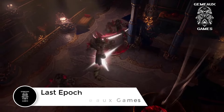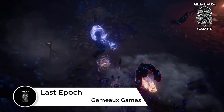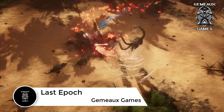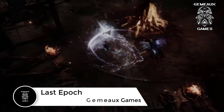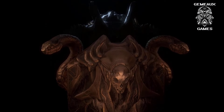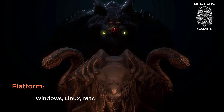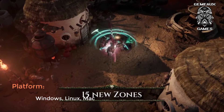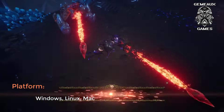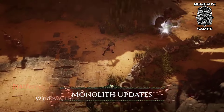Next up is Last Epoch, an action RPG with hack and slash combat that's currently available in Steam Early Access. You embark on a mission to save the universe from an all-consuming void by traveling through time and battling ancient gods and monsters. Last Epoch's world is filled with several factions vying for control, environments teeming with secrets, and randomized loot drops. Players start with a base class before moving on to one of three master class specializations that offer new skills tailored for different playstyles.